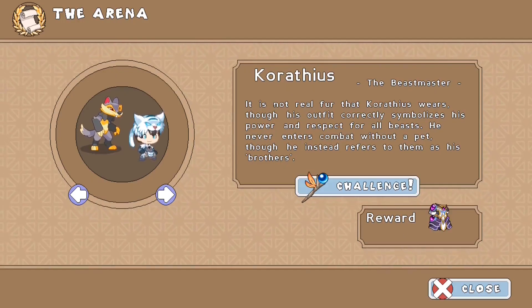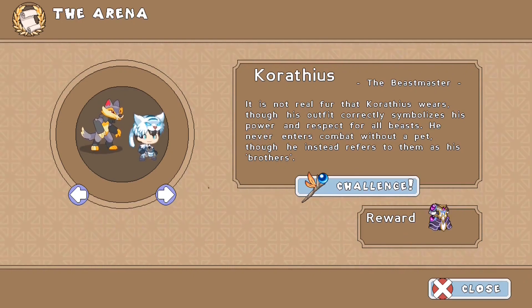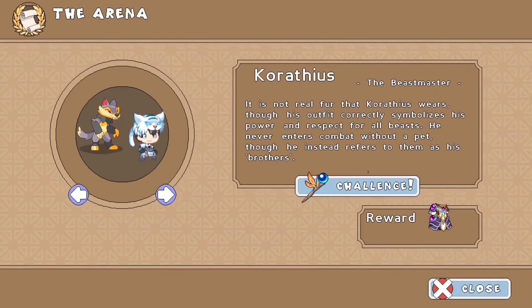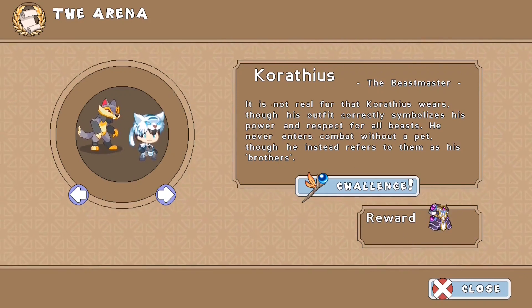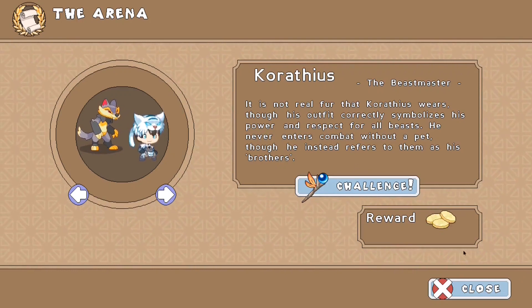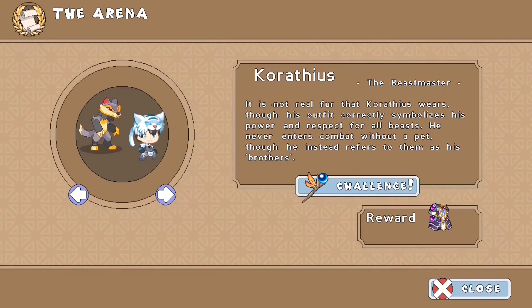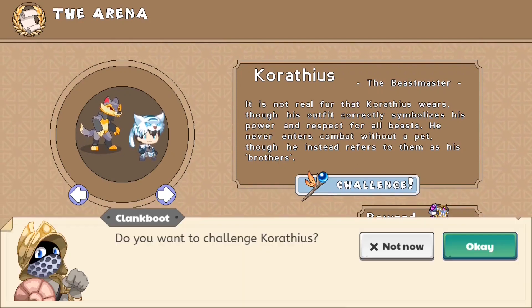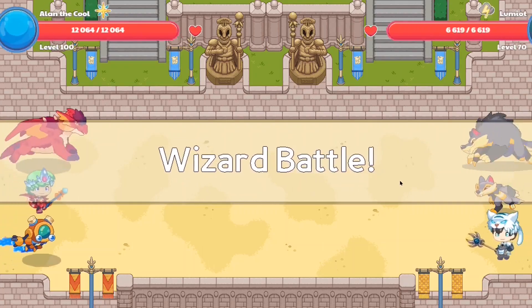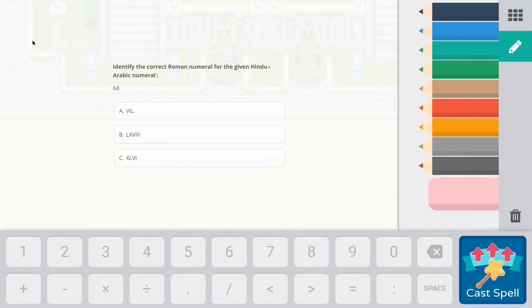Over here we have Karathias. We're going to be battling him in order to get the Dealer's Robe. It's not real fur that Karathias wears — though his outfit correctly symbolizes his power and respect for all beasts, he never enters combat without a pet, though he insists on referring to them as his brothers. From battling this guy we'll be able to get ourselves the Dealer's Robe. He has the title The Beastmaster. So without further ado, let's battle and one-tap the Beastmaster. He shall be entering with his beasts, but I have a secret weapon — the all-out attack — so this guy is going to get obliterated instantly.